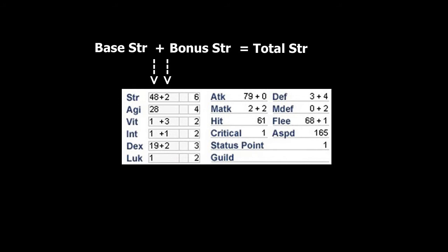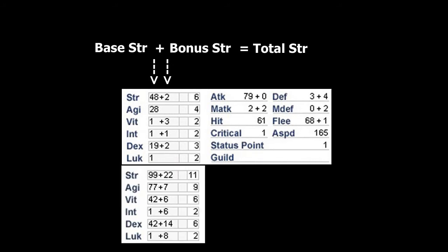So how high can it go? The maximum possible base value of any stat is 99 — we can never invest more than 99 Strength through level ups. Bonus Strength, however, is not capped, and it is not unusual to see bonus Strength values of 40 or more on a fully equipped, fully buffed character.